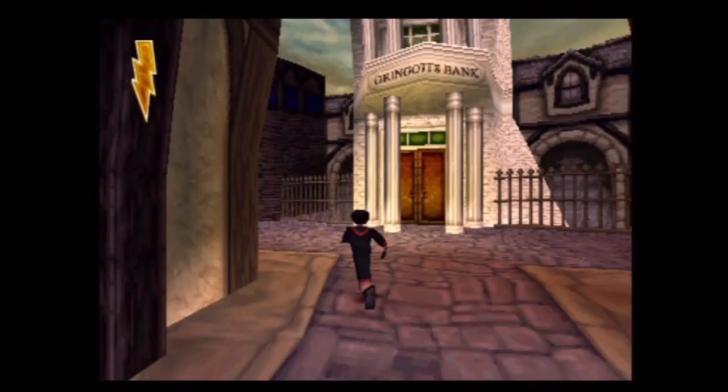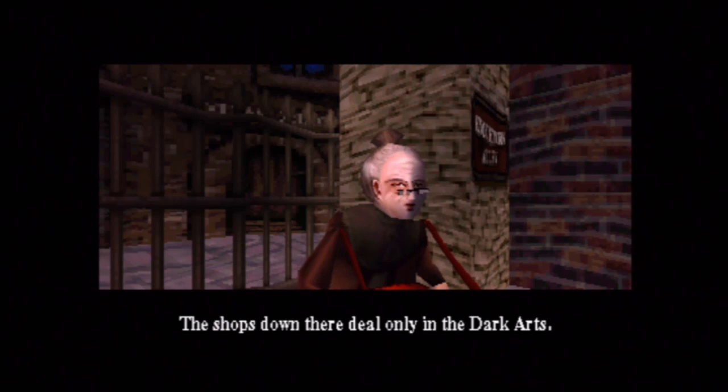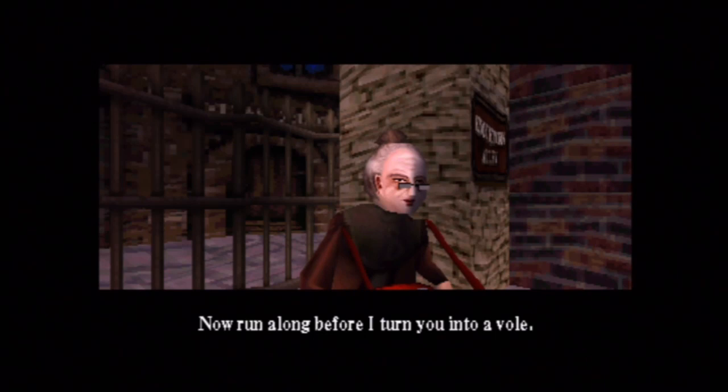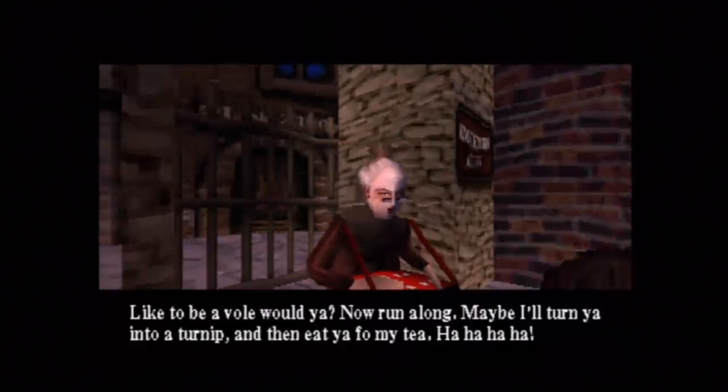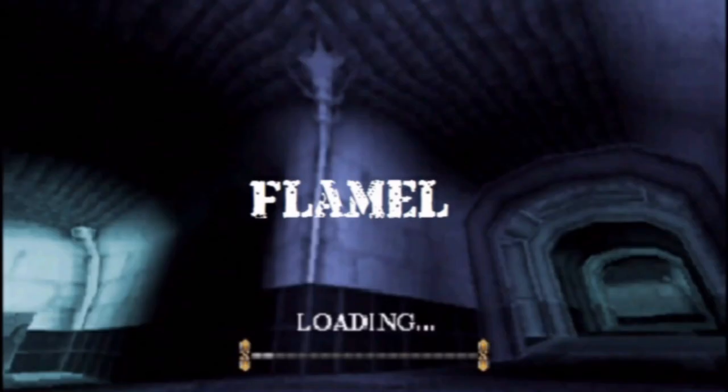One of my favourite bits of detail in this game is when you finally get to Diagon Alley — which should be at the start of the game and not near the end. You have to find a gate to Knockturn Alley, which is just next door to Gringotts Bank. But you can never go through because there's an old lady blocking the way. She threatens you: 'To be involved, would you? Now run along. Maybe I'll turn you into a turnip and then eat you for my tea.'